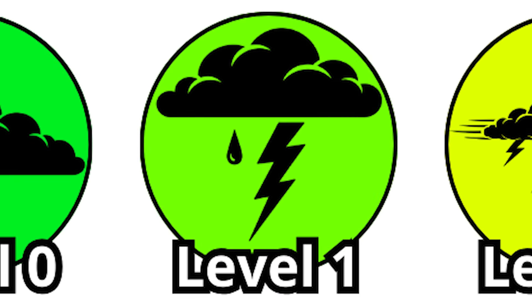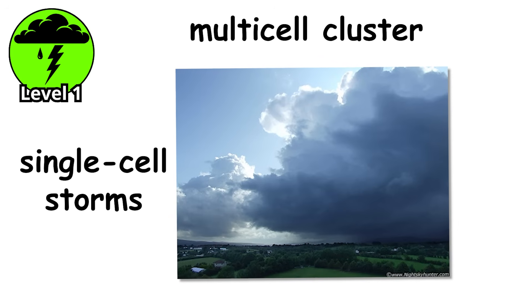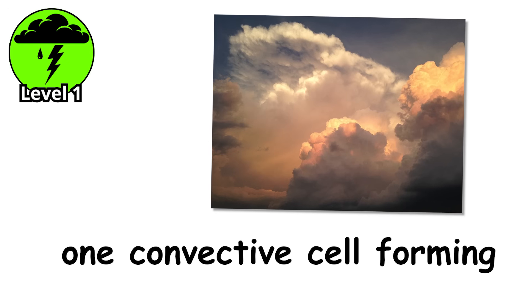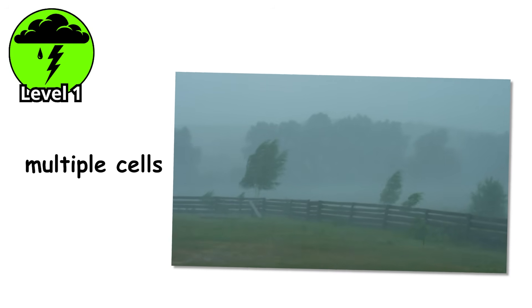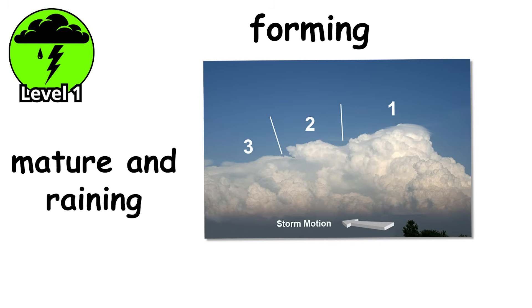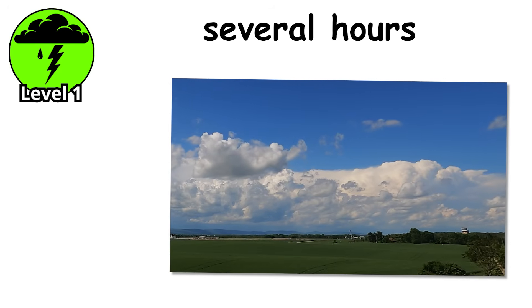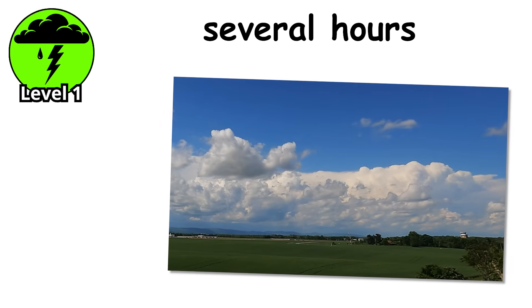Level 1. Now we're getting organized. A multi-cell cluster is what happens when single-cell storms decide there's strength in numbers. Instead of one convective cell forming, rising, and dying, you get multiple cells at different stages of development clustered together — one cell just forming while another is mature and raining, and another is already dissipating. These storms can last several hours because new cells keep forming to replace the old ones.